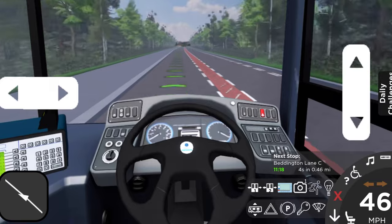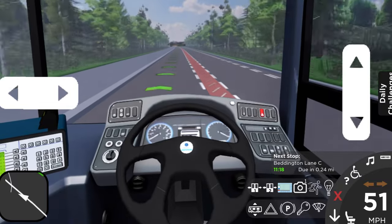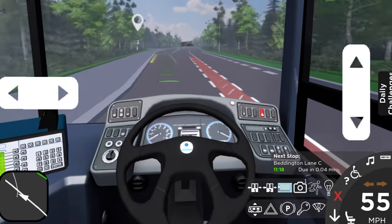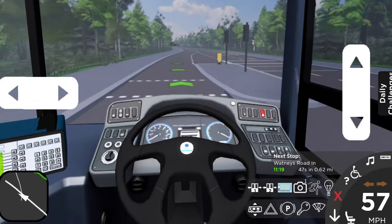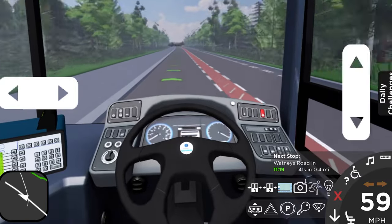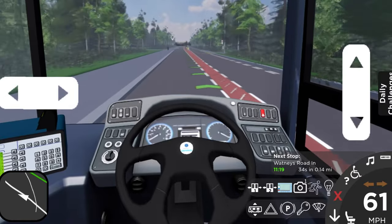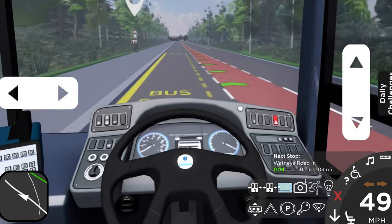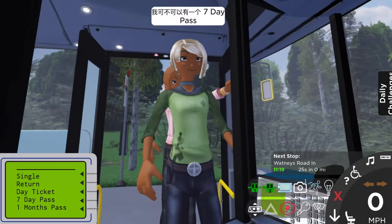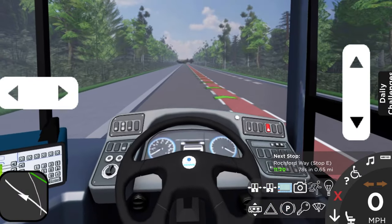We're picking up some speed — we should hit about 50 down this road. There's no one at the bus stop, so I guess we should keep going. We're a little bit behind. If there's no one at the bus stop or no one has rung the bell, I'll just continue as normal. I'm already going about 60 miles per hour — this is insane for the first time I'm recording this. We can't skip bus stops with passengers there, or else we're going to lose a bit of points.